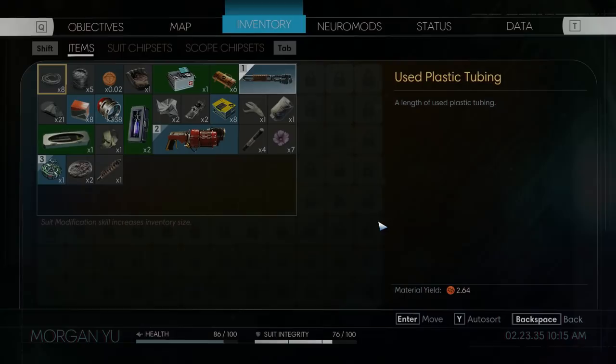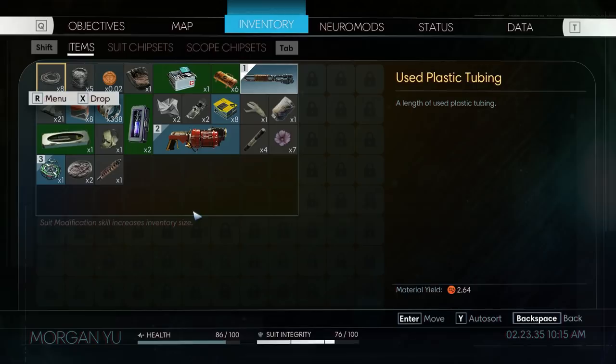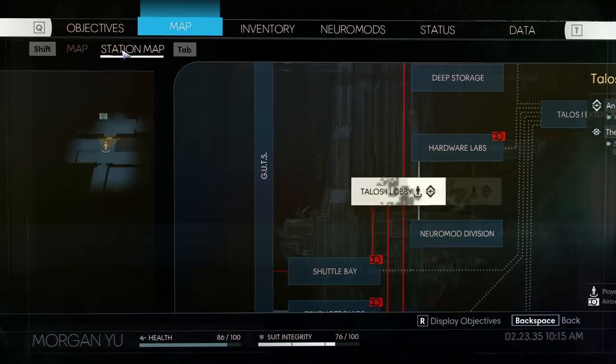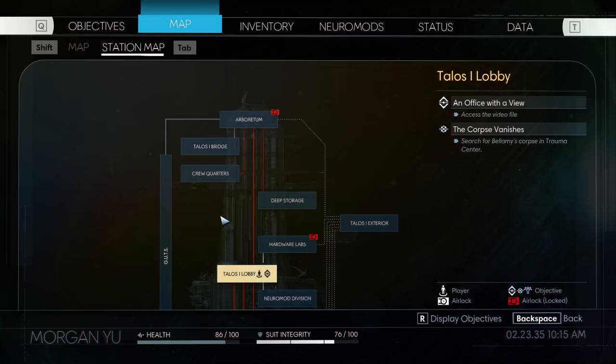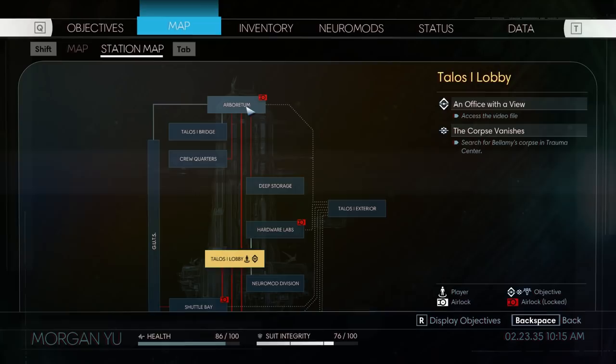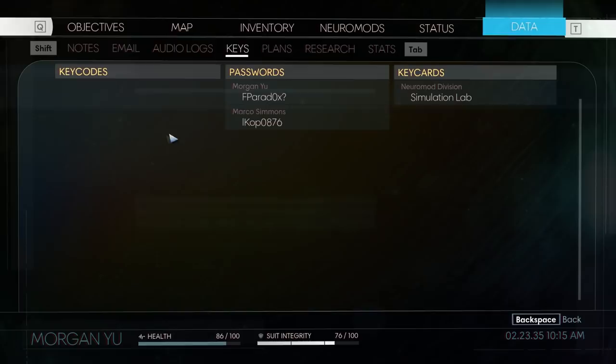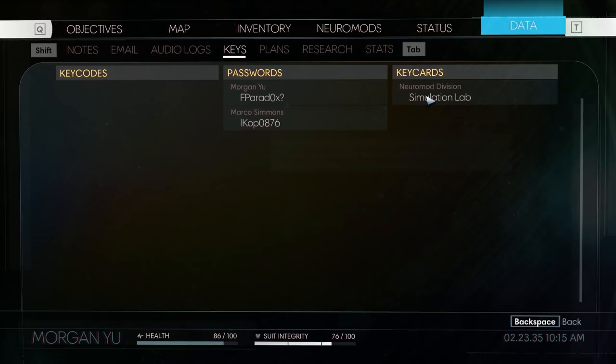Didn't I pick up that key card? I thought I did. I don't know if I have an inventory of things like key cards. Oh wow — spoiler alert, there's going to be an arboretum. I don't know how to find keys. Oh, key cards! So I have a key card to the simulation lab. I guess that's what I picked up.